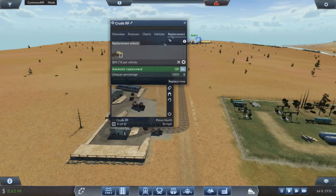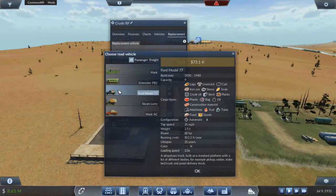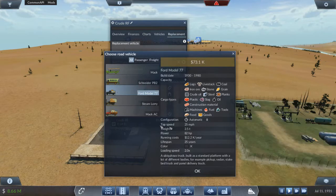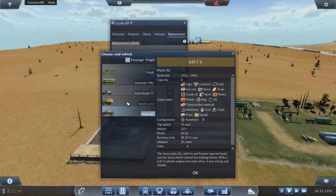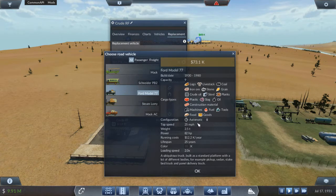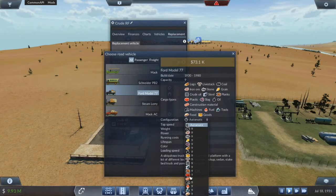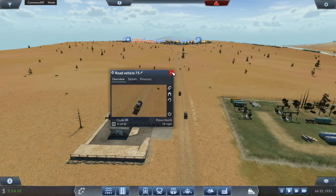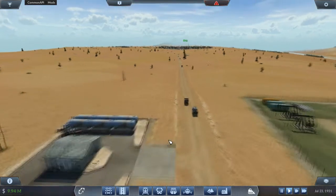I noticed that the Ford model is available and it carries one more than the Mac AC, but the Mac AC does 19 miles per hour and the Ford does 25 miles per hour. It also has 82 horsepower to the Mac AC's 46. So we're going to switch these over and upgrade them now. 628,000 - a little pricey but I think we're going to be fine.